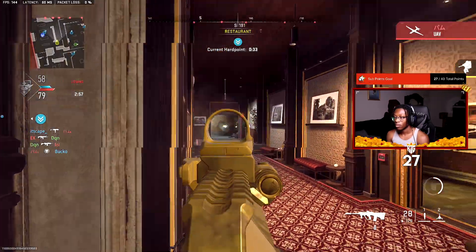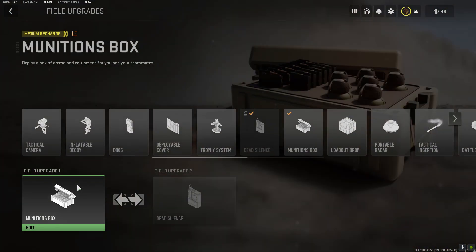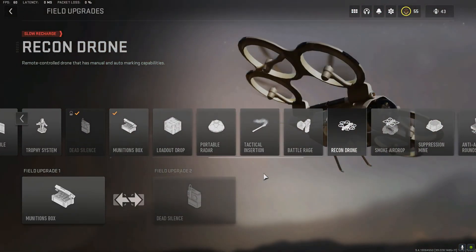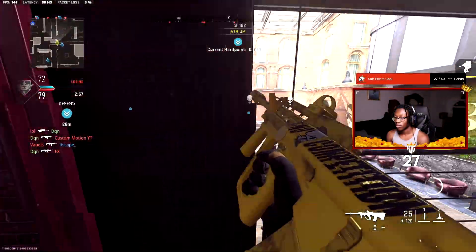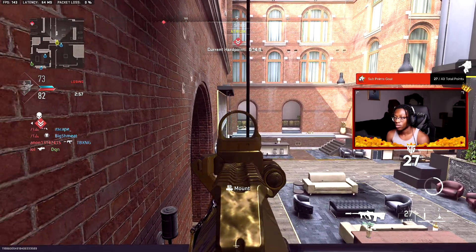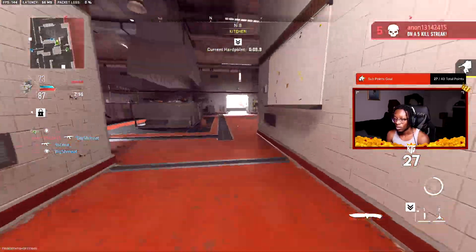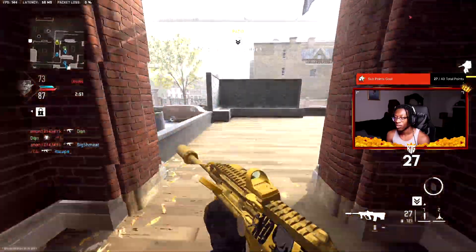For field upgrades, I have a dedicated video on the best options, but definitely use upgrades that give you an advantage. Munitions Box if you're running out of ammo, Dead Silence to flank behind the enemy spawn, or a Tactical Camera to watch a bomb site in Search and Destroy or cover a specific area. Try out as many field upgrades as you can and stick with what best fits your playstyle.